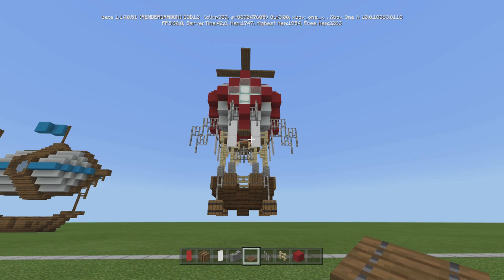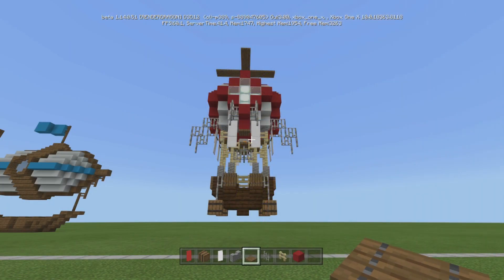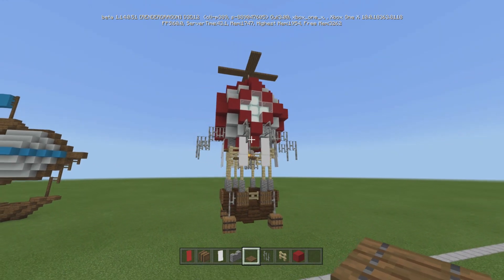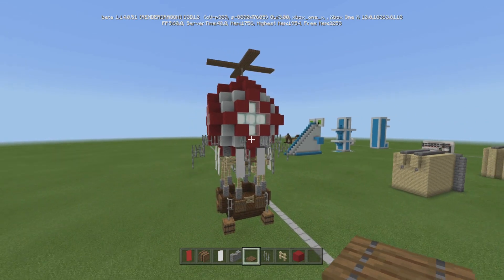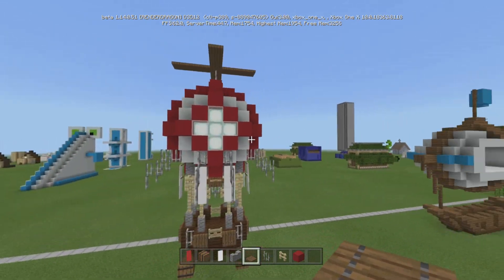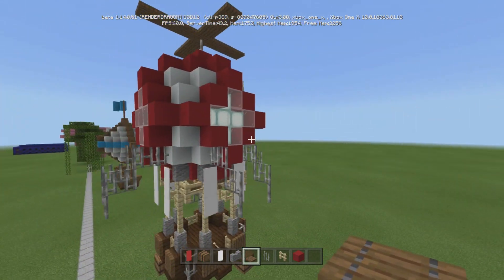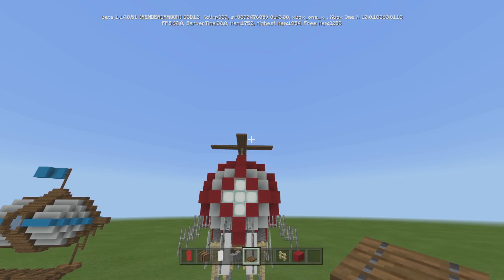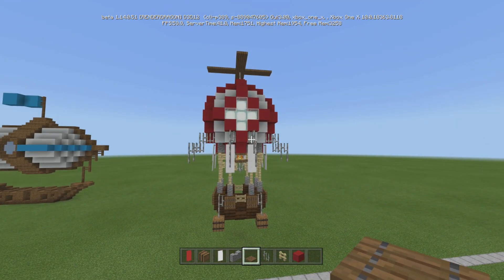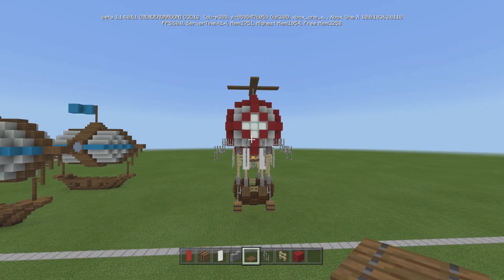This is my steampunk hot air balloon. I'm going to show you how to build it. What's going on everybody? This is Captain Obvious and welcome back to another Minecraft tutorial. So I was playing around and I came up with this, which I think is actually pretty cool. So we're going to build it in the air so you can get the full effect later. This is my version of a steampunk hot air balloon — I figured steampunk, they would put some kind of propeller on it just to make it over the top.